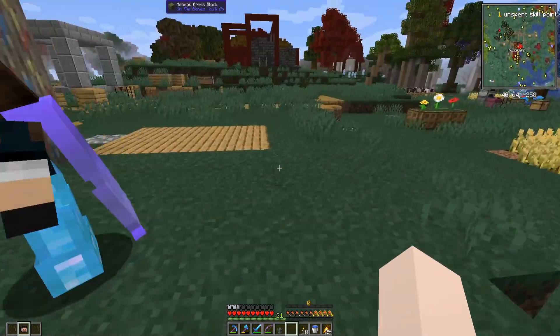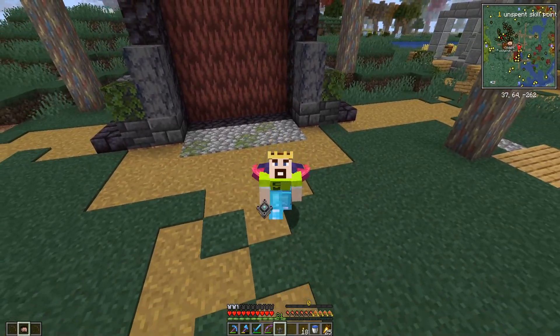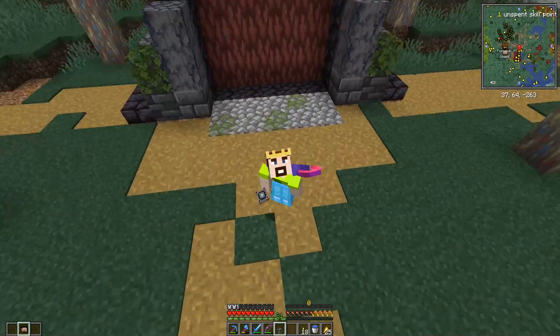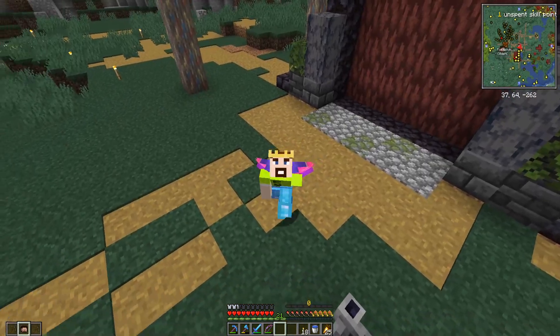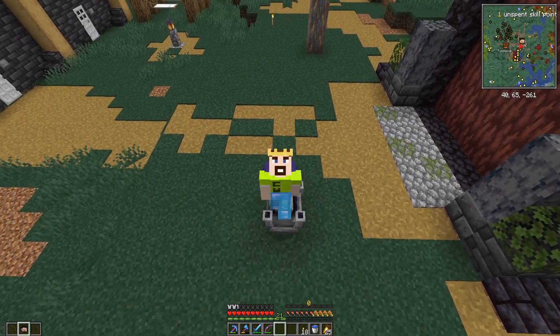We have the vault altar now! This is the perfect cliffhanger to leave you guys on. Next episode, we will do our first vault run! Look at this thing — it's majestic! Tell me what you guys think of this new series in the comments! Are you hyped? I know I am! CWG out!